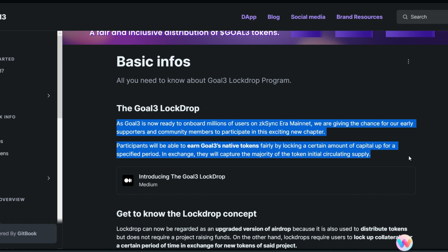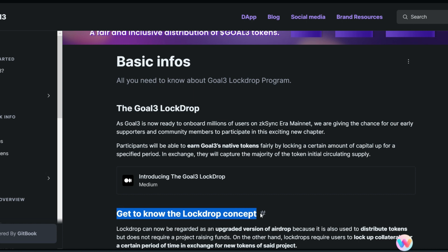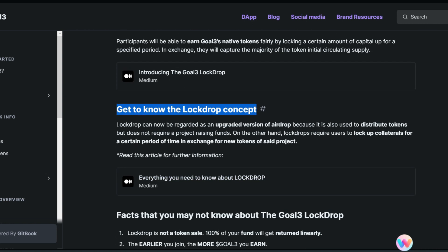The lock drop concept: a lock drop can be regarded as an upgraded version of an airdrop. It is also used to distribute tokens but does not require a project raising funds. It doesn't mean the project is raising funds with your lock drop, because you're going to get your funds back at the right time. Lock drops require users to lock up collateral for a certain period in exchange for new tokens of the project.